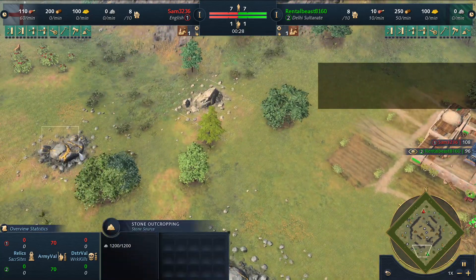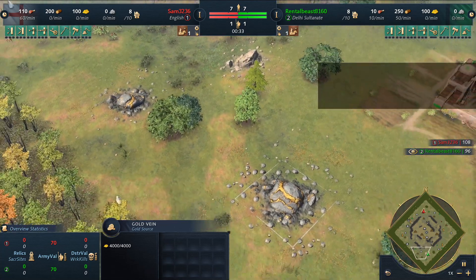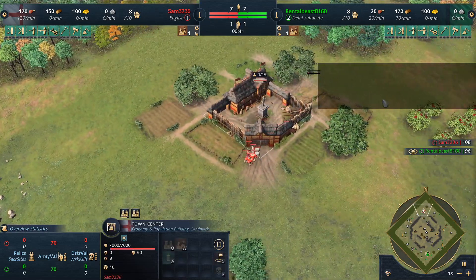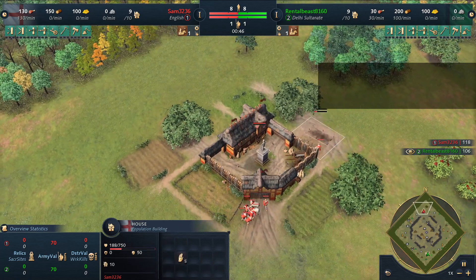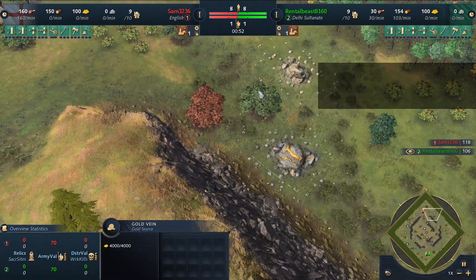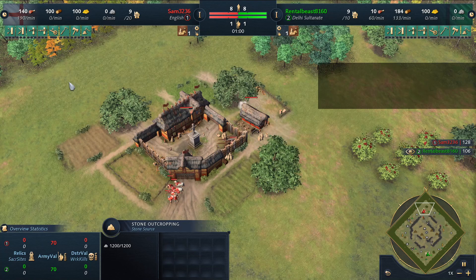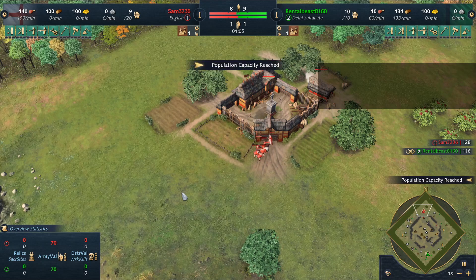Not a huge fan of the stone and gold being on the same side — the other gold feels like if Sam can set himself up here, Rental Beast just has no gold. Pretty much one gold here, one gold here; stone is also pretty good. These are two completely different civs that play relatively similar — both love getting their feudal numbers up.